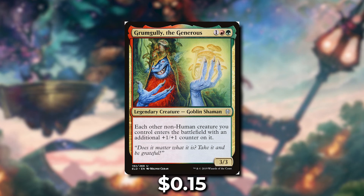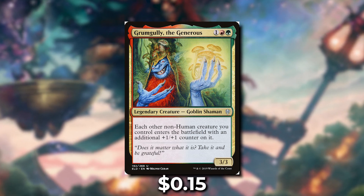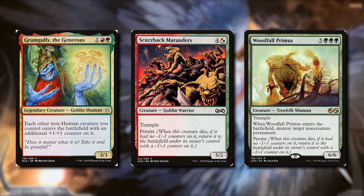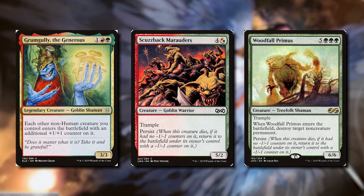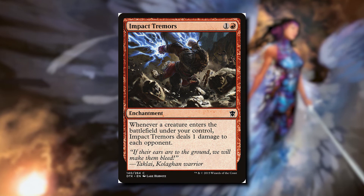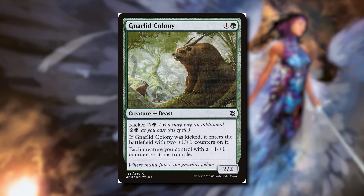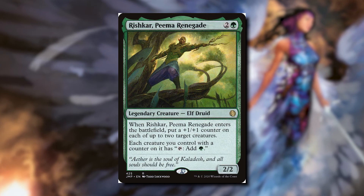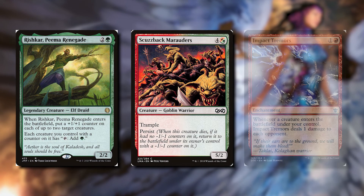Next we're talking about Grumgully the Generous — for one red and one green it's a 3-3 goblin shaman. Each other non-human creature you control enters the battlefield with an additional +1/+1 counter on it. This works really well with persist creatures such as Skullbriar Marauders and Woodfall Primus. Normally when they die, if they had no -1/-1 counter they return with a -1/-1 counter. But our commander has them enter with a +1/+1 counter so they normalize and come back to the battlefield every time they die, triggering lots of ETBs. We can take advantage of Impact Tremors — whenever a creature enters under our control it deals one damage to each opponent. With lots of +1/+1 counters we have Crowned Ceratok, which gives all creatures with a +1/+1 counter trample for just two mana. Inspiring Call makes those creatures indestructible and draws a card for each. Finally Rishkar, Peema Renegade makes each creature with a counter tap for green mana, so every creature becomes a mana dork with +1/+1, and with persist they keep entering again for more sweet triggers.